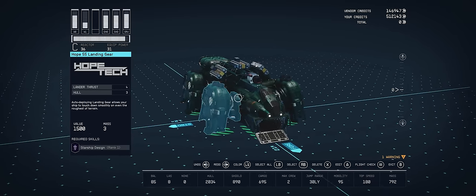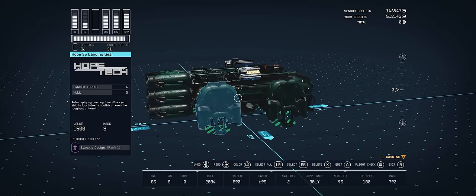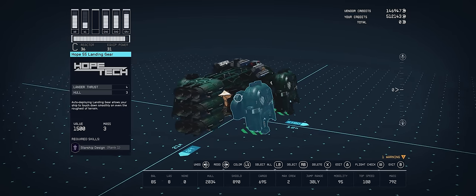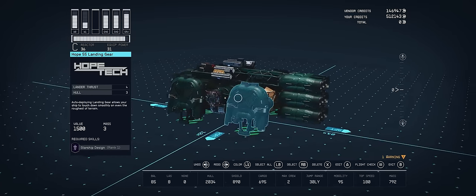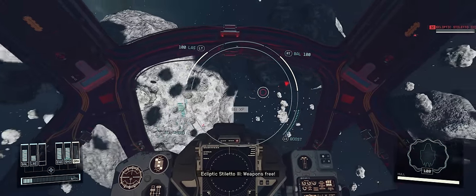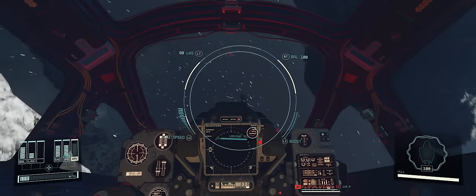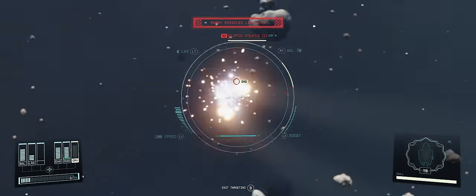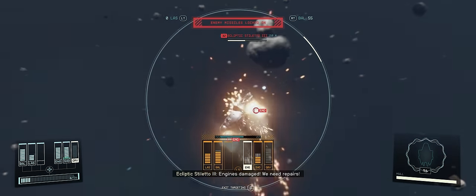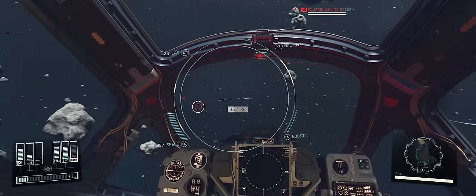Unlike previous ship builds on the channel where we split the ship into layers, because this is such a small ship it's easier to just break it down completely and build it from a base. This is easiest to build at Hopetown on Polvo in the Valo system, but you'll need to visit other locations for some Nova Stroud and Deimos parts. The easiest way to access all non-unique parts in a single location is to make an outpost with a large landing pad.